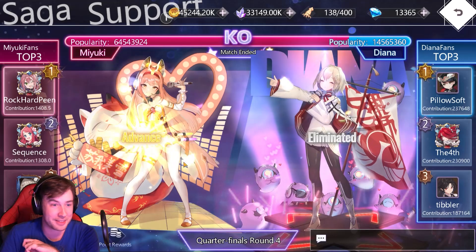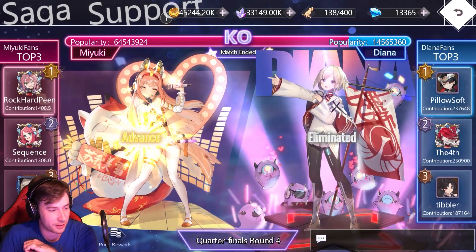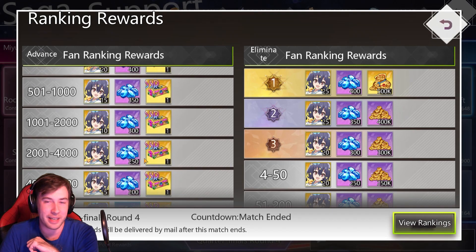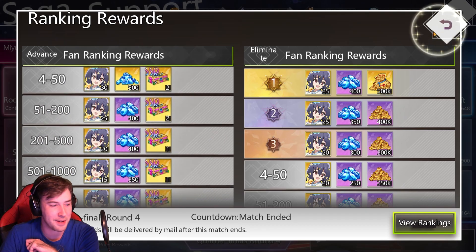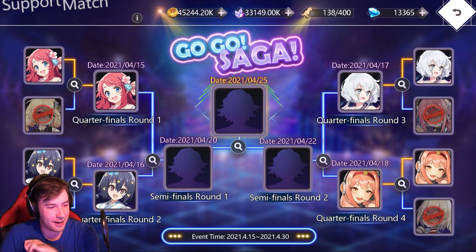So what the Starlight Support is, is basically a popularity contest where you spend the items you farmed to get rewards. Depending on your fan ranking — how big a fan you are — you get rewards for the character. You want to come in here and give your currency so you can rank as high as possible and get some pretty sick rewards, including things to get this character, some SSR items, and gems. The match is still going on — this is quarterfinals round four — so you can come in before the 25th to see who the winner is going to be.